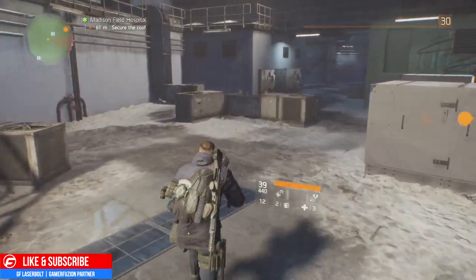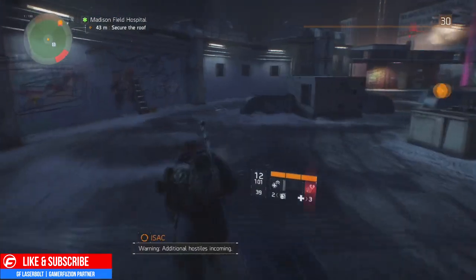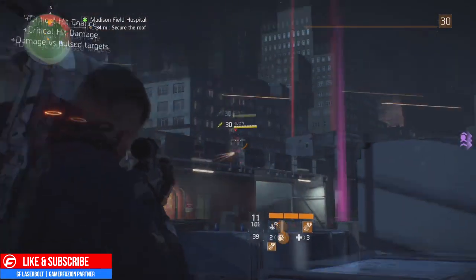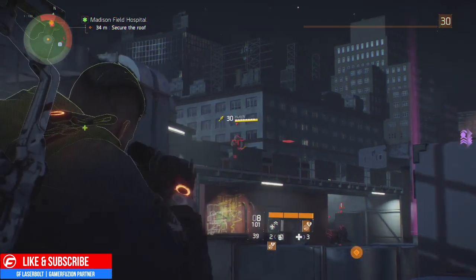Stick to the left and head all the way to the left-hand side. Once you get a chance and see the boss drop down, all you've got to do is snipe him with your sniper rifle and take him out of the equation.